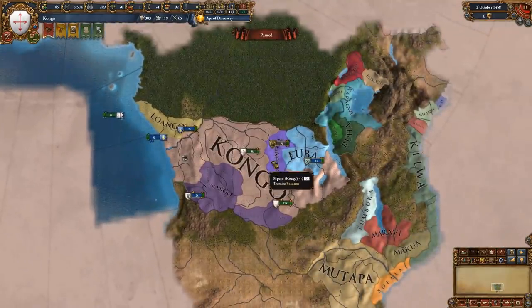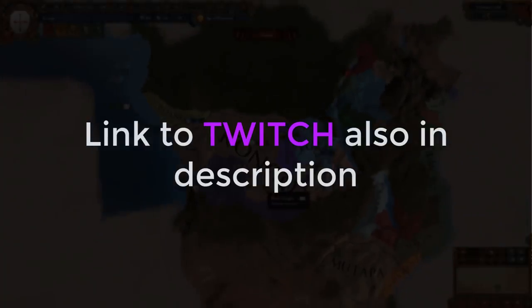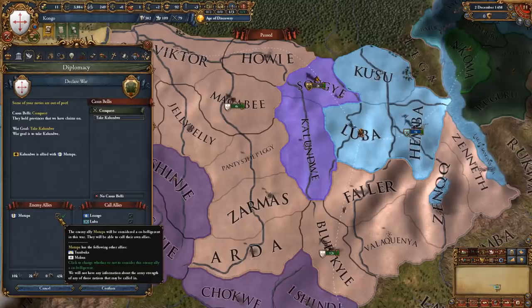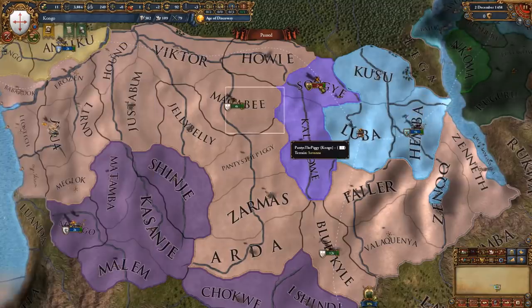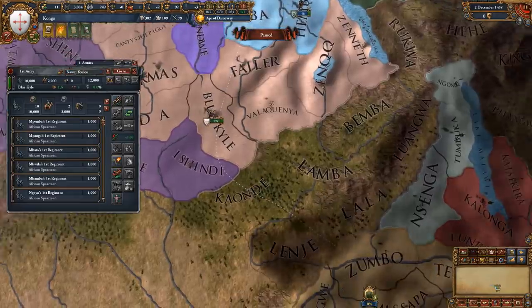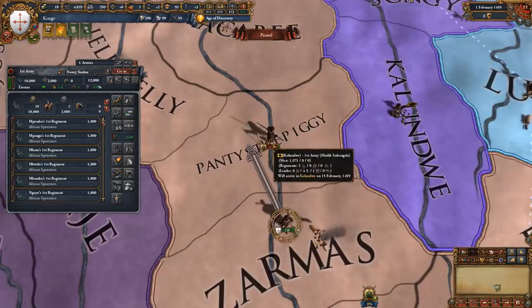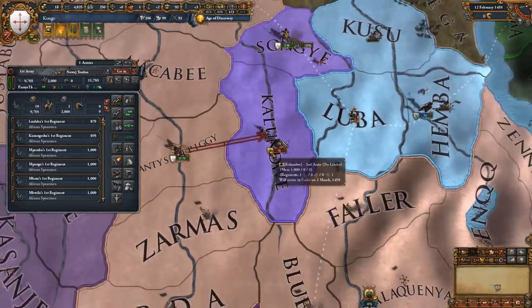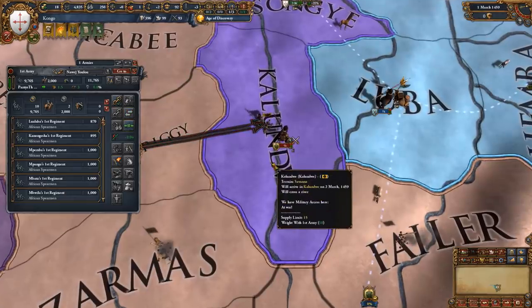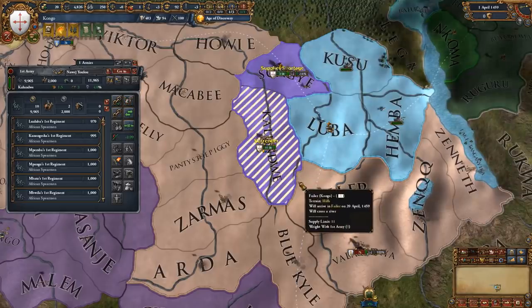If you haven't checked it out, I highly recommend my Twitch channel — I do almost daily streams and have a really awesome community. And so the war starts. Make sure you go ahead and co-belligerent Mutapa so that you bring their allies in as well, as we want to basically bring everybody from this area into the fold. We managed to capture the army of Kalundwe and wipe out the remainder of their armies before heading over to Mutapa to take their gold.